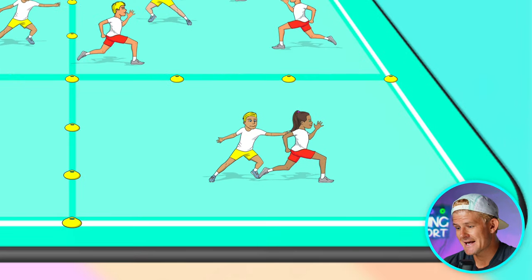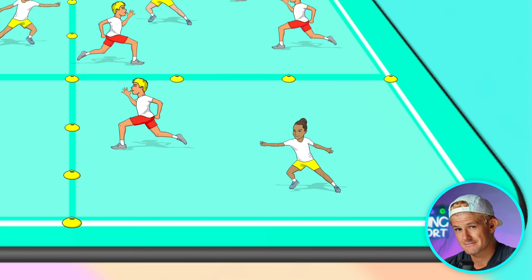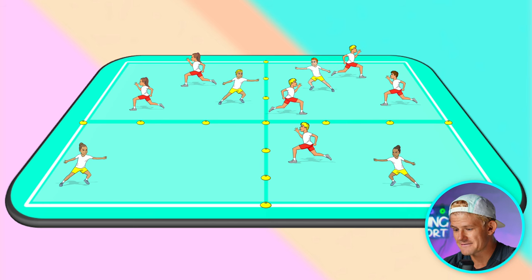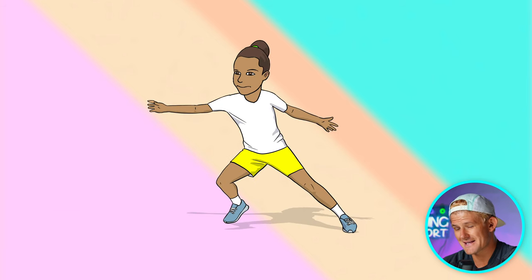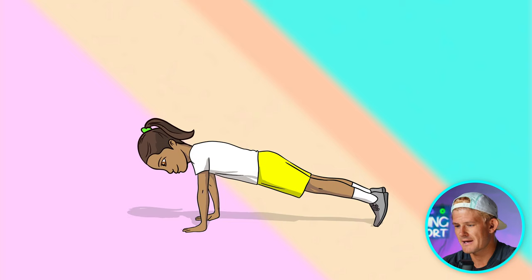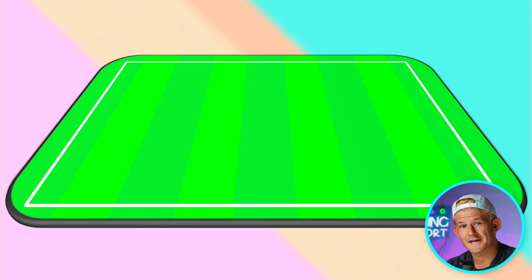If someone gets tagged, they become the tagger and the tagger becomes the dodger and can then run freely. At the end of the time, whoever is left as a tagger has to do a challenge — for example, ten push-ups or another fitness challenge of your choice.